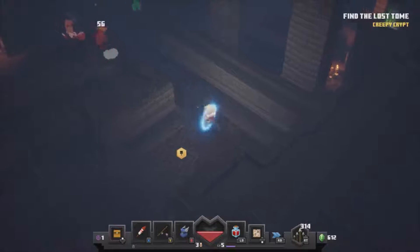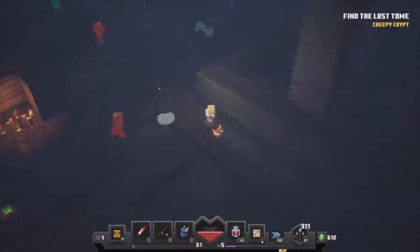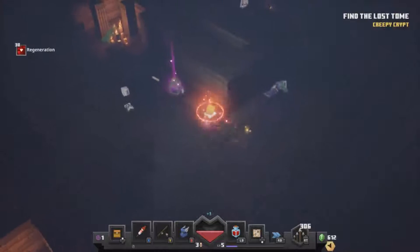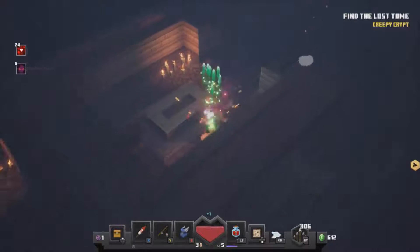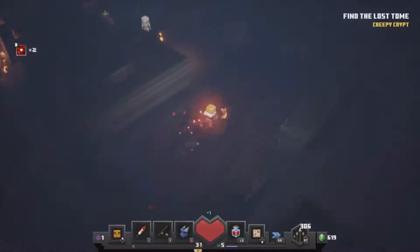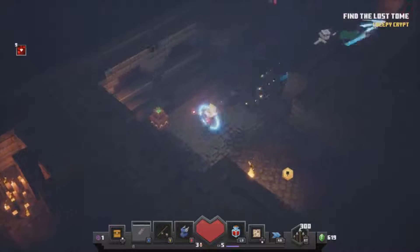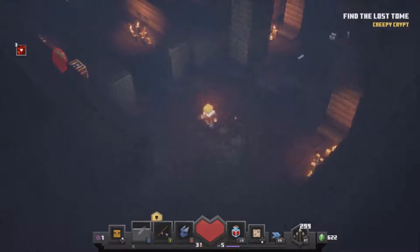Just get them as they come around the corner. I don't think they have to be very far away for the arrow to get more damage on that enchantment. Couldn't see me then because I was hidden. Take him out at range — there's a chest in there.